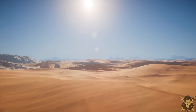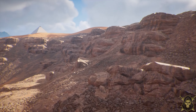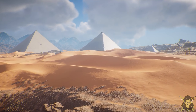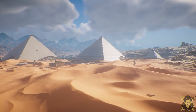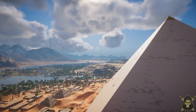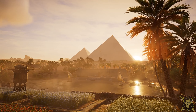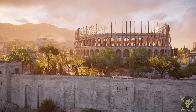One of the standout features of Assassin's Creed Origins is its stunning setting and attention to historical accuracy. The game transports us to ancient Egypt during the Ptolemaic period, offering an immersive world filled with breathtaking landmarks and authentic architecture. The developers' dedication to recreating this historical period adds a sense of realism that truly enhances the overall experience, in my opinion.